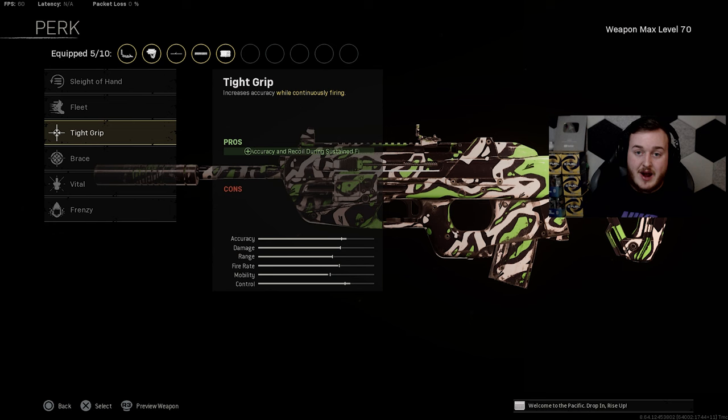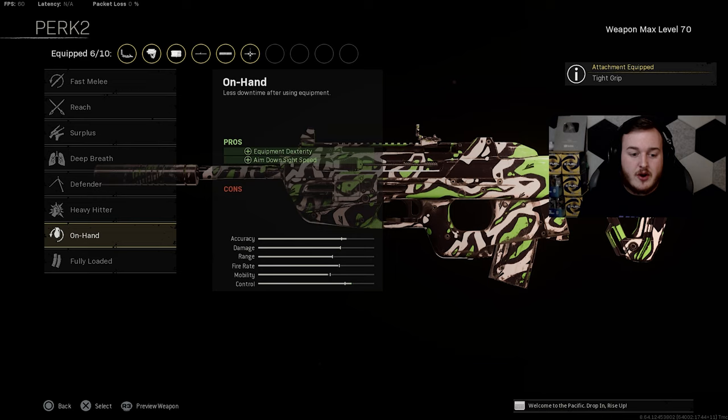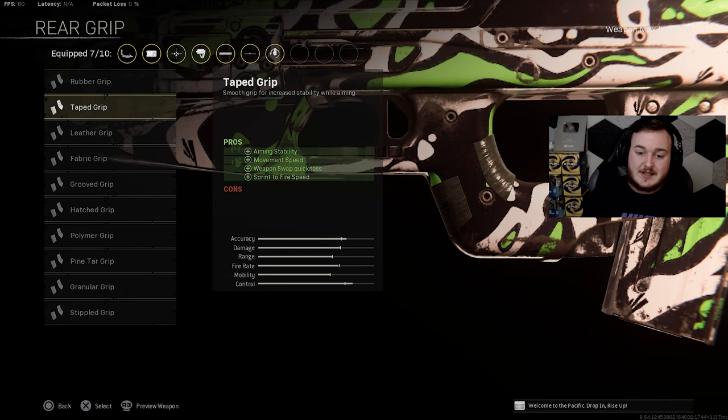For Perk 2 we are running On-Hand for equipment dexterity and aim down sight speed — so you can throw grenades further and faster, same with throwing knives, and you can aim down sight quicker which helps us be more aggressive. For the rear grip we're running the Tape Grip for aiming stability, movement speed, weapon swap quickness, and sprint-to-fire speed. So we're shooting faster off a sprint, and if you need to swap to a sniper — since this is a great sniper support weapon — you can do that quickly while moving faster and staying more stable.